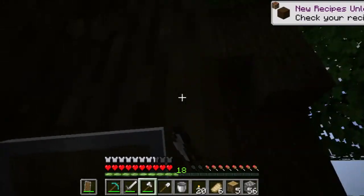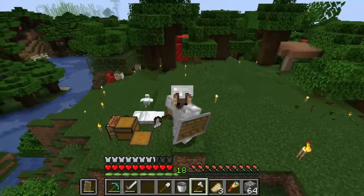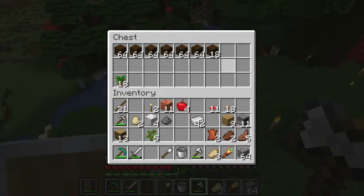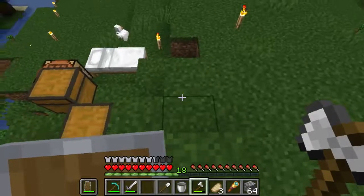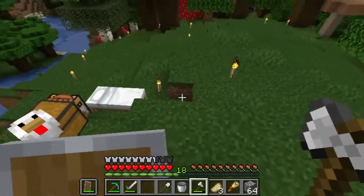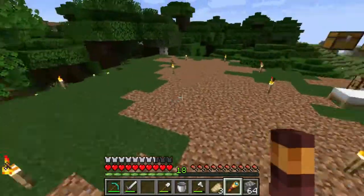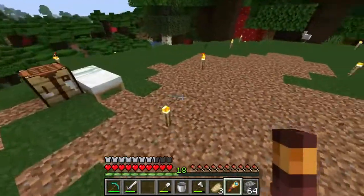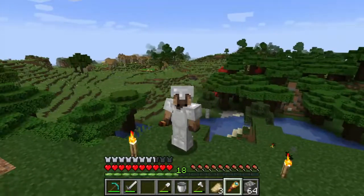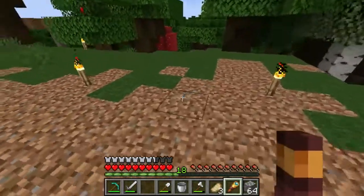I'm immediately getting to work clearing out these trees — this will probably take a day or two because there are a lot of large trees here. Now I've cleared off a whole bunch of this hilltop and collected a lot of resources from that. The next step is to take off some of these top layers of dirt so I can have a big flat area to start building my house on. This house is going to be super basic and simple, but it's just the first episode of the series so that's all right.